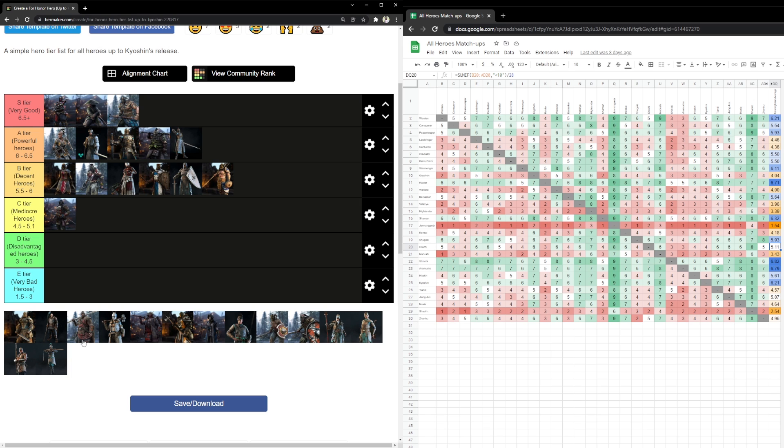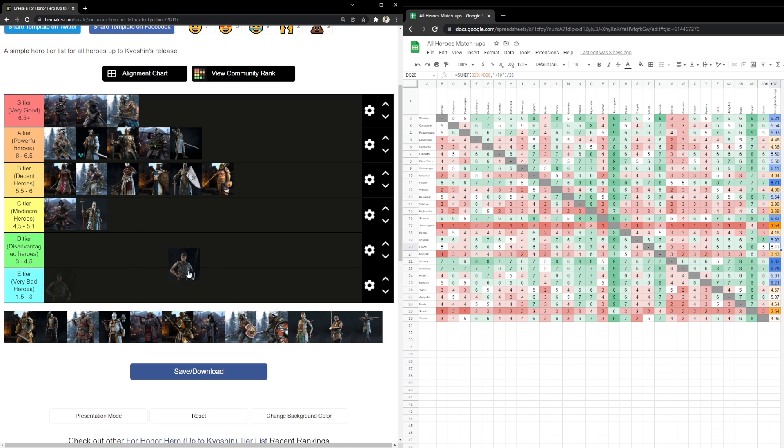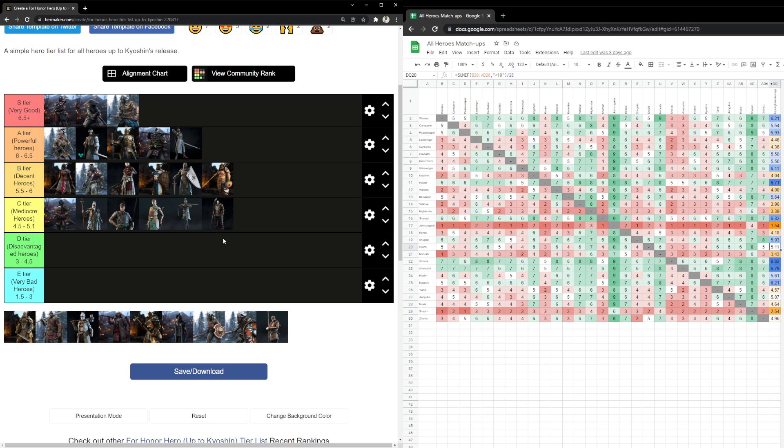That's why I placed him in C tier — Mediocre Heroes. He's the logo of mediocre heroes. And funnily enough, the next characters that follow are literally all the Wulin cast: Jiang Jun first, then Zhanhu, then Nuxia, then Tiandi, and then Gryphon. I remember when Gryphon used to be the best and most hated — and the community killed him once again.